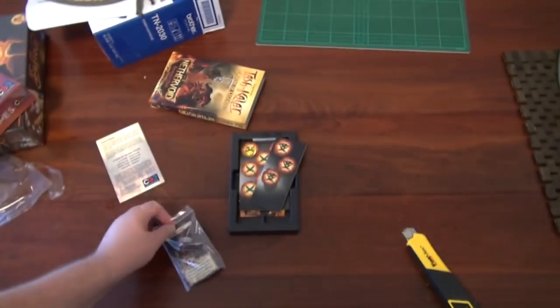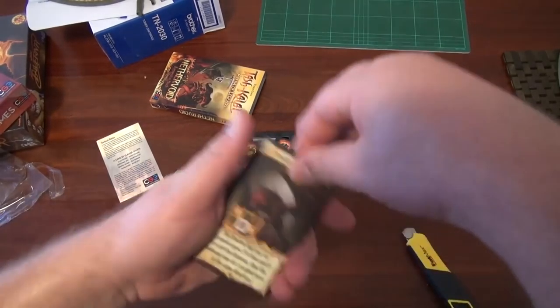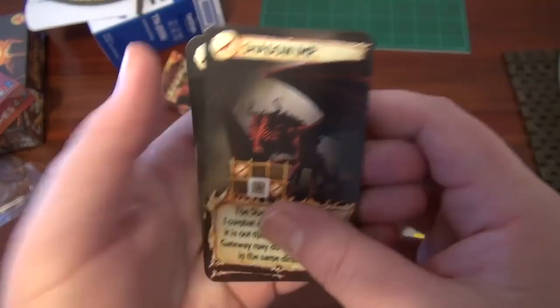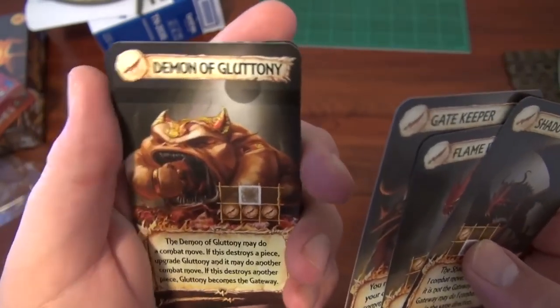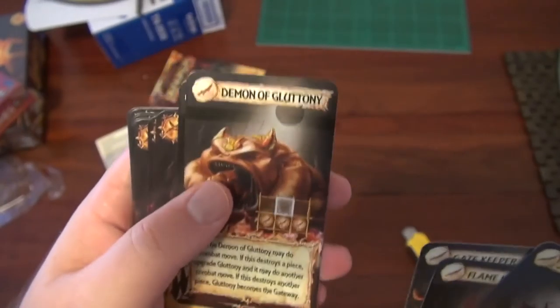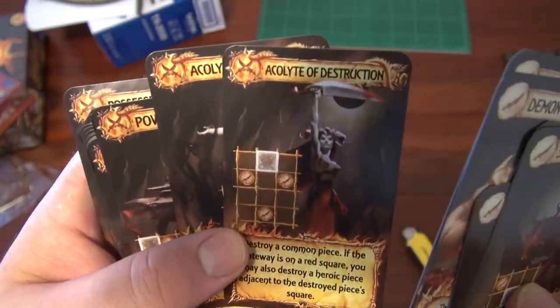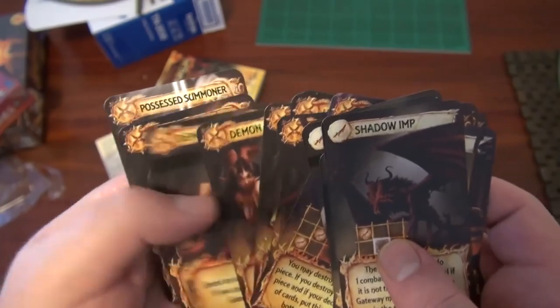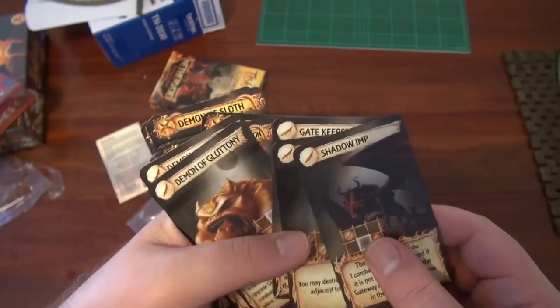The summoning portal can be summoned instead of a level 2 demon. And there's quite a lot of cool demons here — Shadow Imp, Flame Warrior, Gatekeeper. Demon of Gluttony may do a combat move; if he destroys a piece, upgrade the Gluttony, he may do another combat move; if he destroys another piece, Gluttony becomes the gateway. So the more he eats, the more powerful he gets. These are very cool — they've got a lot of cool new abilities. There are no new Mythics.